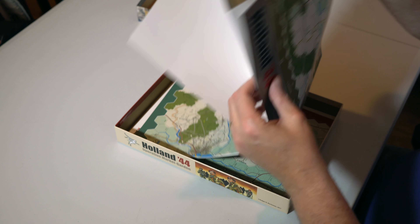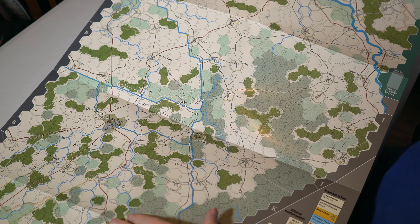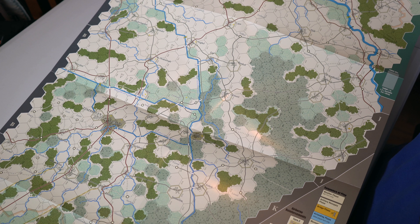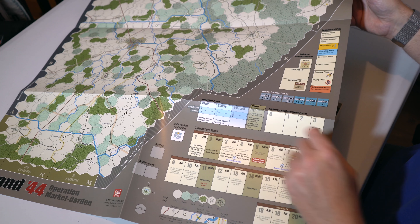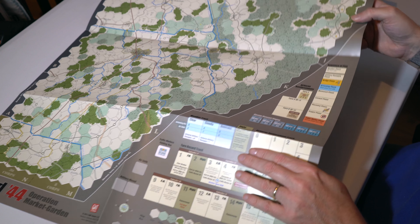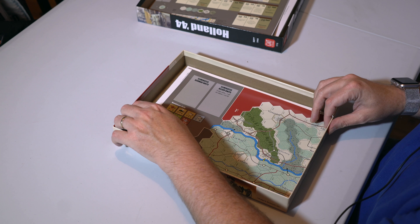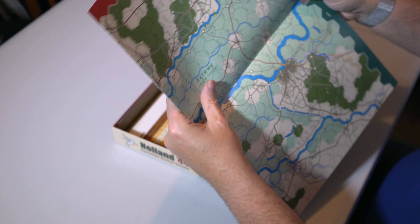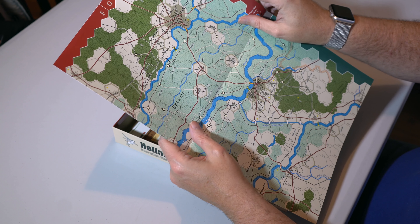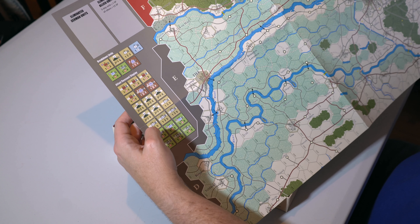Let's have a look at the first map. There's Nijmegen there, there's Eindhoven. Up at the top you've got the turn record track, weather, airborne replacements, and the sequence of play. Very attractive, very clean, and going to be very easy to read. Here's the second, slightly smaller map — Nijmegen there, Arnhem there. There's a remnant display showing some of the units; units can break down and recover replacements during the game.